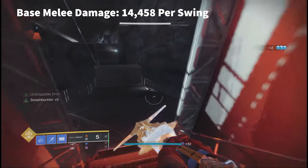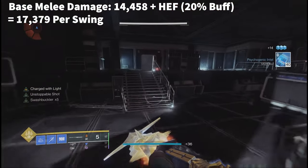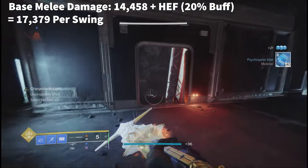Now, if you add on High Energy Fire, this will increase it to 17,349 — roughly a 20% increase or buff.